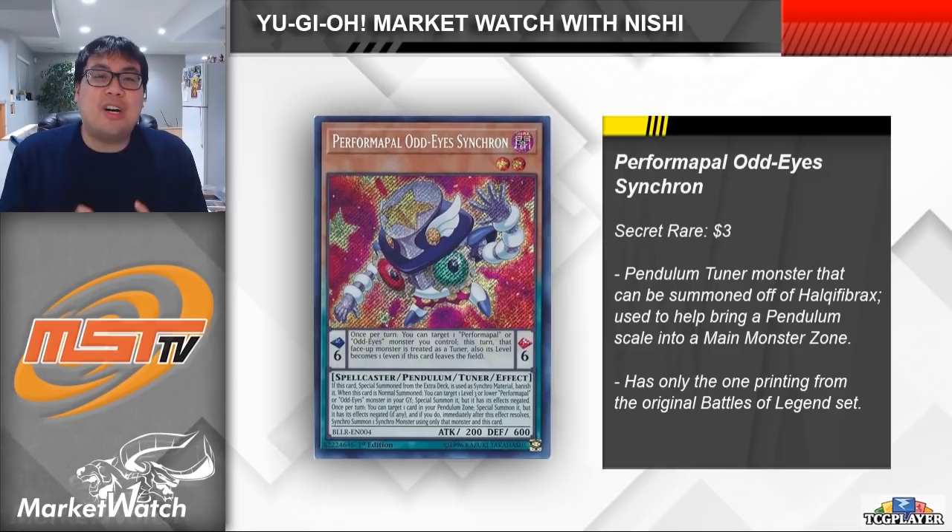Now Odd Eye Synchron is an odd little card, but it has the potential to fill a very specific role as a Halki Fibrax tuner target to be summoned out of the deck. I was looking at Lithium's sample profile for the deck, as well as a couple of other Yu-Gi-Tubers, and they all seem to be playing this card. It's kind of cool because you can also tune it with Deep Sea Diva, another card that they happen to play, to make a copy of Herald of the Arclight, which can either be a level 4 body to use, or a negate on the field. It can also special summon a monster out of your pendulum zone, and I saw this used with a level 8 to make a copy of Baron, which is really cool.